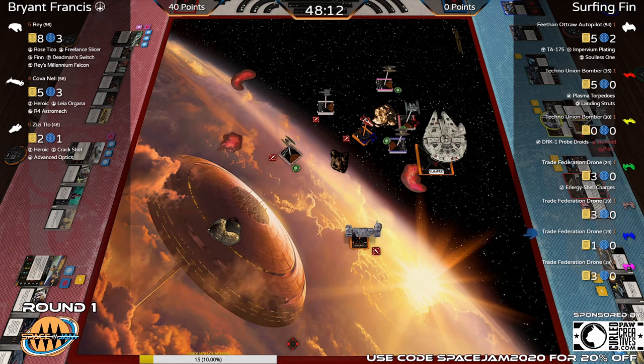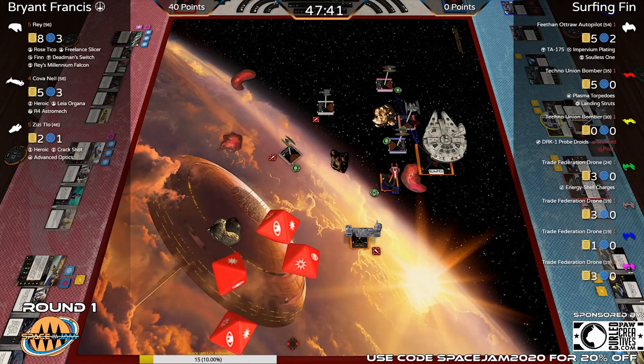It's going to be a really sad Techno Union bomber — ZZ did a two-bank and there's going to be a lot of shots going into this bomber. There's not a lot of good return fire either: blue won't have a shot, brown has a mediocre shot, Feethan Outraw might provide some damage to Rey, pink won't have a shot.